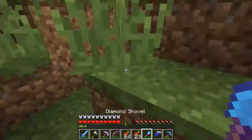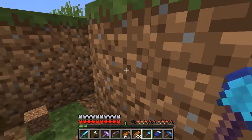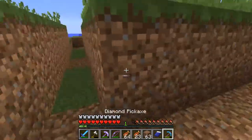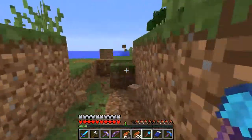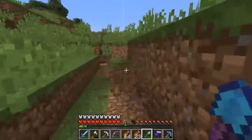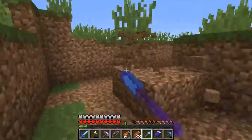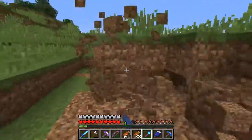This area right here is what we need to clear out. This is a crazy shovel — we can see efficiency five on it. And it's got Mending on it. If you guys don't know what mending is: when you get XP and your item is damaged, the XP gets converted into durability on your armor, shovel, or whatever. Mending is a very good enchantment because with a diamond shovel, you don't have to go get more diamonds — you can just get XP.